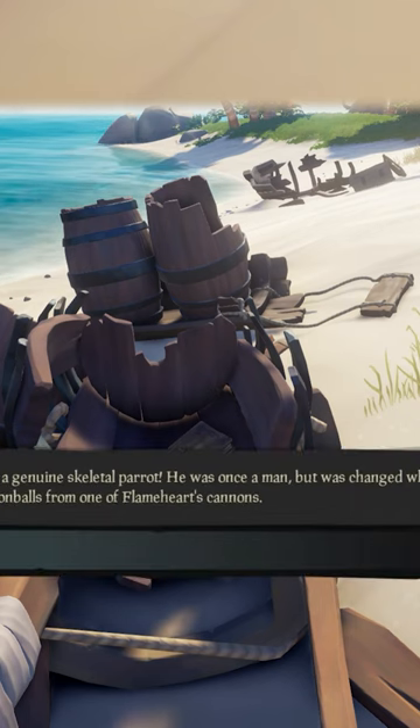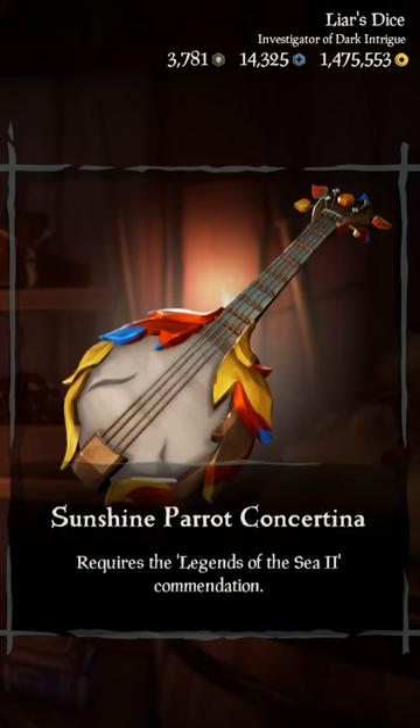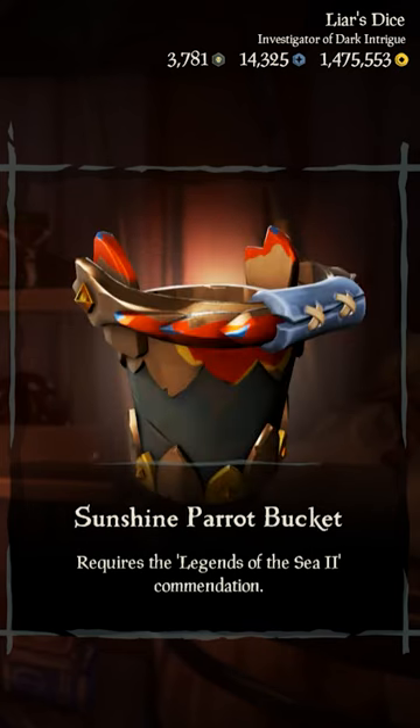Read through it, and you will get the commendation Legends of the Sea 2. And that's it! Head to any outpost, and you can purchase the Sunshine Parrot Set from the associated vendors. And now you know how.